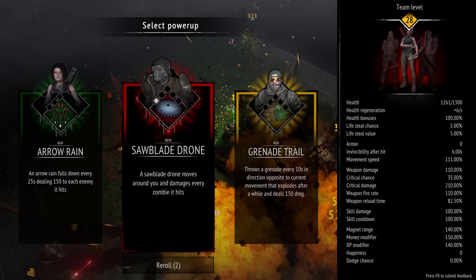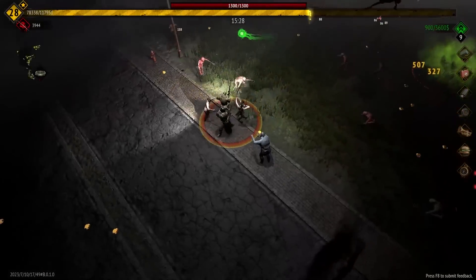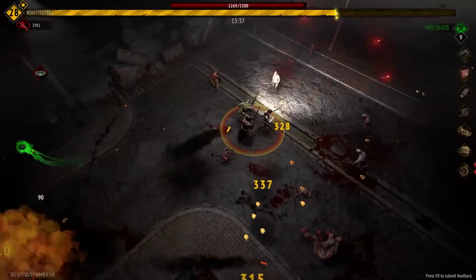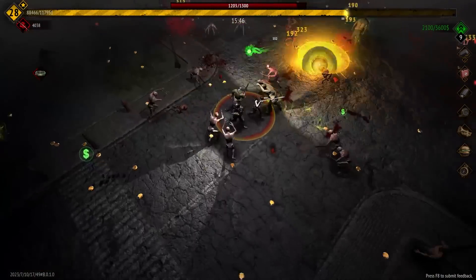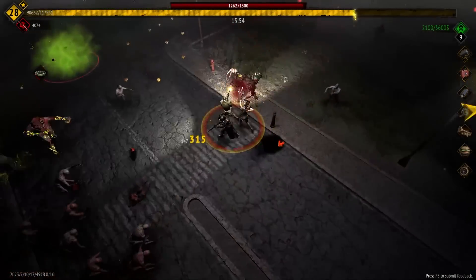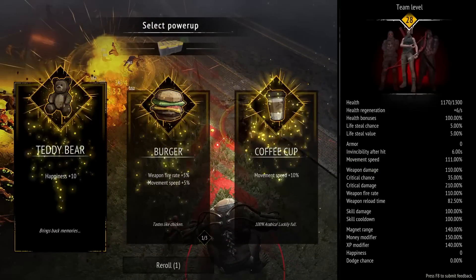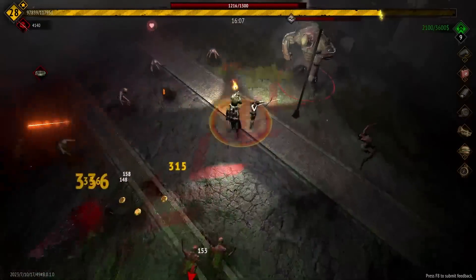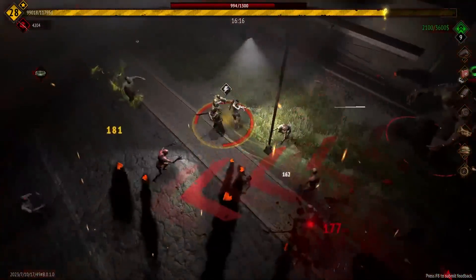I honestly don't know which one of these to take — I'm gonna reroll, I don't want any of them. Oh god, almost walked into that one too. At 15 minutes and still stuck with the crappy shotgun, which is not the late-game build we wanted. Got a box to open. That sounds good — weapon fire rate and a little bit of movement speed. I'd rather have that than just movement speed. I keep walking into the projectiles.